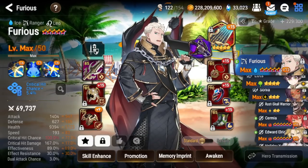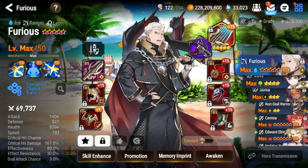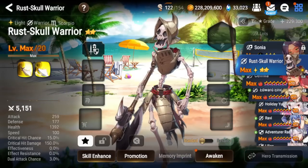If you guys have been playing Epic 7 after the patch, you might have noticed that the way you promote units has been completely reworked. Now instead of needing phantasma and fodder, you actually just need a currency.